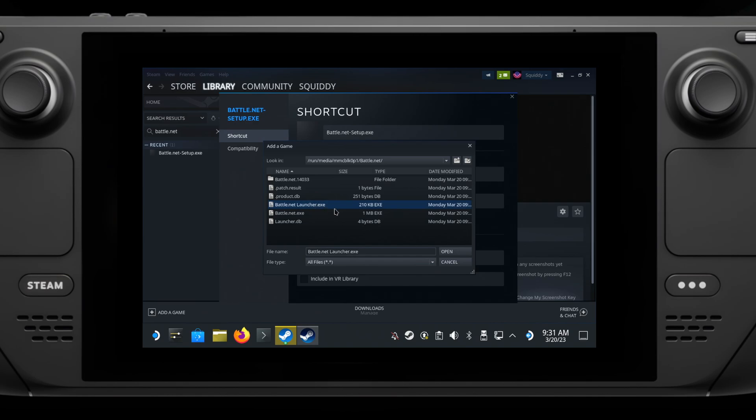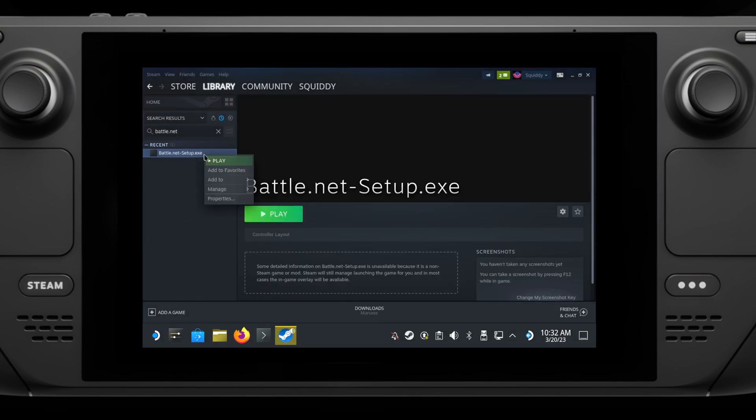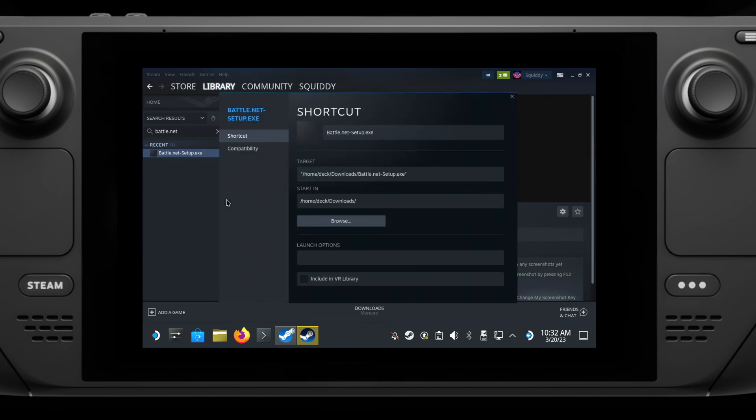Then just rename the shortcut if you wish. Now if you were just going to do it straight on the SSD, the way is similar, but the location of where it installs — to update the shortcut — will be different. Go through the install like in the previous example, but change nothing in the Battle.net installer.